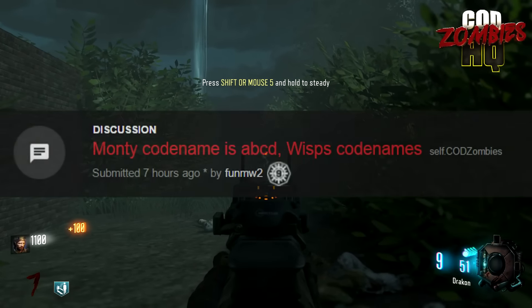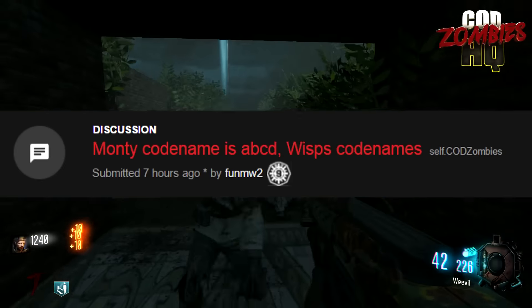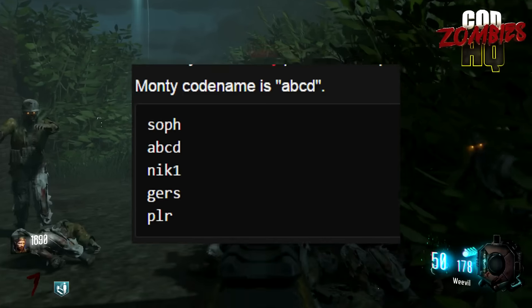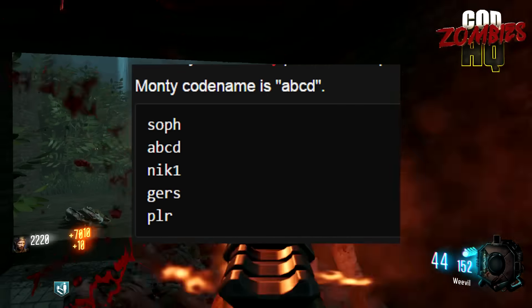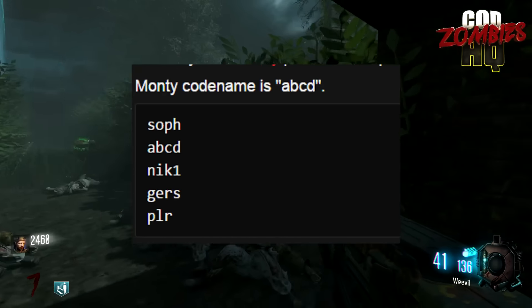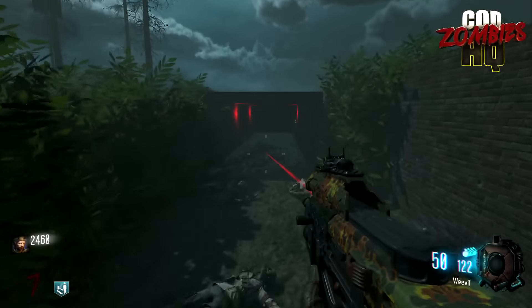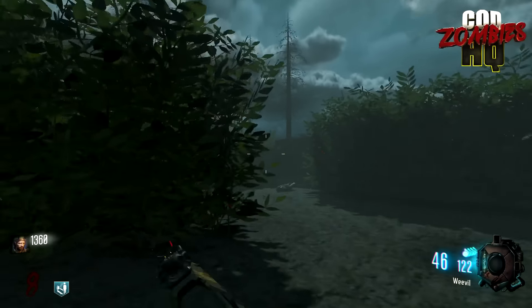And lastly, we have this post by FunMW2 who said Dr. Monty's codename is ABCD. He basically shows that within the code of Gorod Krovi, the codename for Dr. Monty is ABCD, which is kind of weird. For example, the codename for Sophia is S-O-P-H, and the codename for Nikolai 1.0 is N-I-K-1. So why would Dr. Monty be called ABCD? Well, in this post he says maybe it's because Dr. Monty is like the first — he's God, he's the beginning. Either way, it's a very interesting theory, and I like how we're finding still new things from old maps within the code.